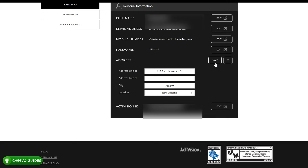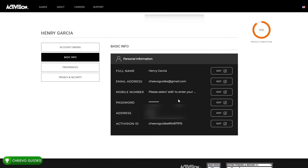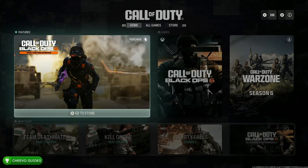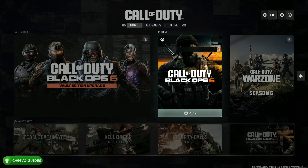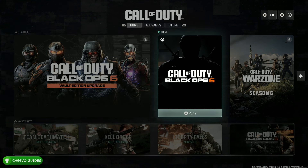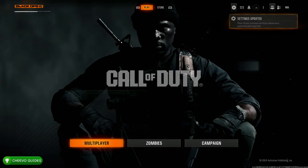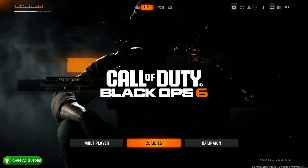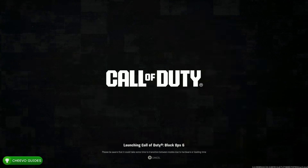After you update the country on your Activision account, restart Call of Duty on your Xbox. Once you restart it, you're going to notice that Black Ops 6 will appear. If it doesn't appear, it's because you either didn't change the region on your Xbox to New Zealand or you didn't change the region on your Activision account to New Zealand. As long as you do those two things, you can play Black Ops 6 a whole day early. Even right now there's still about nine hours until it officially releases.